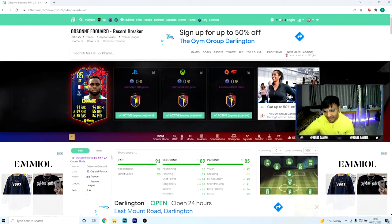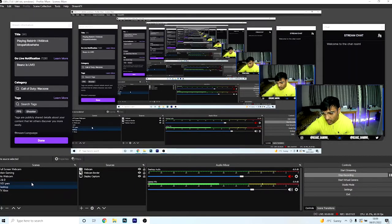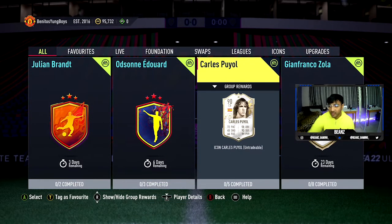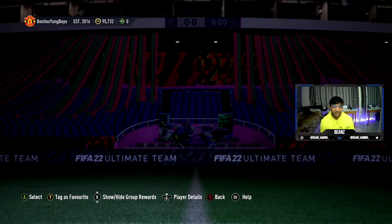In terms of other content, we've got Headliners Team 2 dropping quite soon. In terms of leaks there's Salah, there's Fofana who has a Player of the Month card that looks insane - so the Headliner will obviously be even better. Vinicius is another one - another Vinny card. What's that going to be, probably an 88? His Player of the Month was 87, so that is going to be crazy.